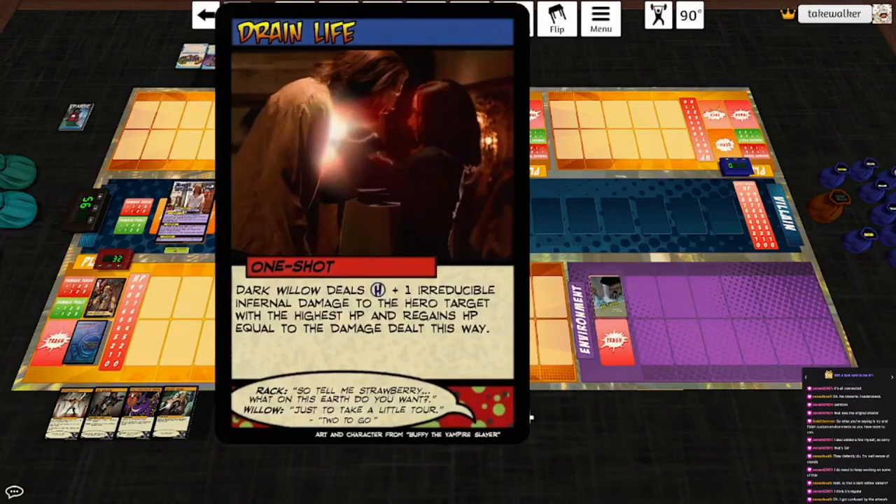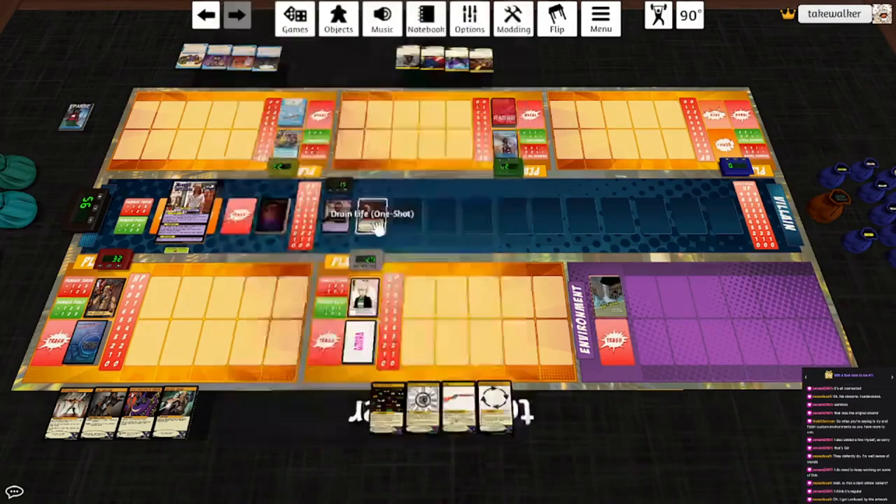Drain Life: Dark Willow deals five irreducible infernal damage to the hero target with the highest HP, and regains HP equal to damage dealt this way. So we redirect that to Warren. End of turn, she hits him for four, he hits her for two, and he also hits Eldritch. He's not going to be long for this world.